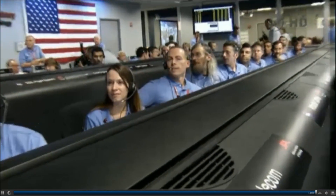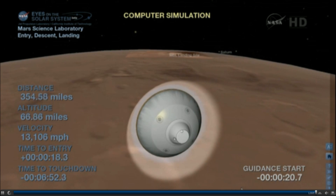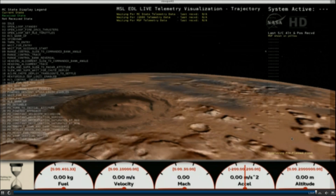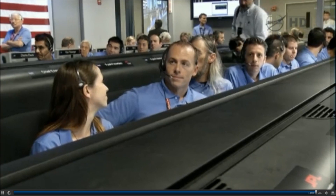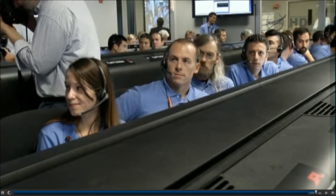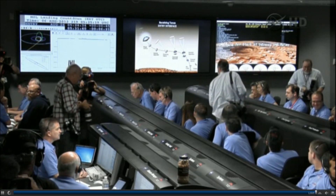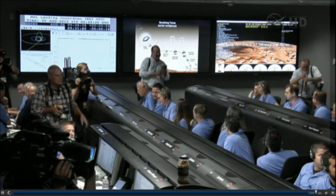Coming up on entry. The vehicle reports entry interface. At this time, it will begin pressurizing the propulsion system to increase thrust. We'll use that for all the maneuvering in the atmosphere we're about to do. We are standing by for the start of guided entry. We are beginning to feel the atmosphere. The vehicle has reported via tones that it has started guided entry.